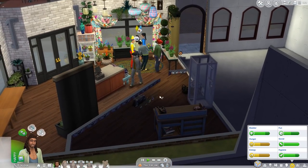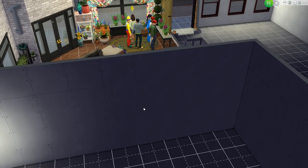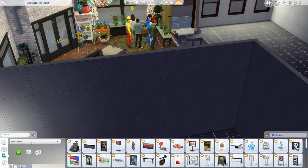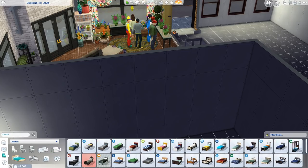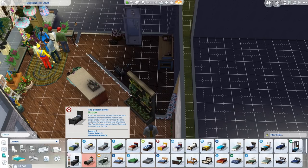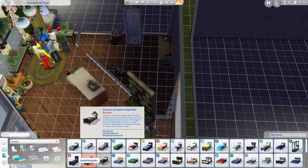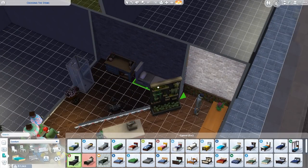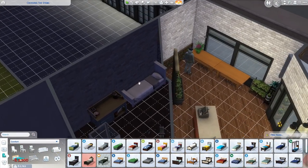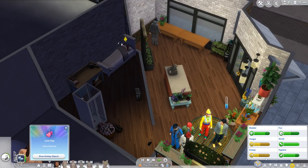It probably would be worth just getting a bed here and abandoning the family for a while, because it's going to be easier to stay here than to keep going home while we're selling. I'll just get a small little bed so we can nap. Maybe we should get an Energy 8 bed — it's expensive, but I think it'll be worth it so we can sleep here without worrying about going all the way home.